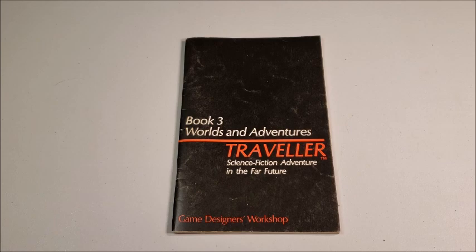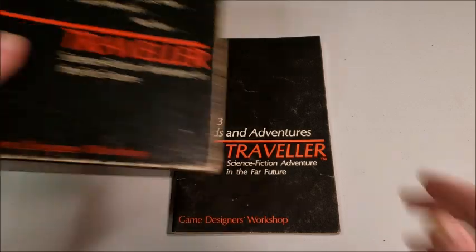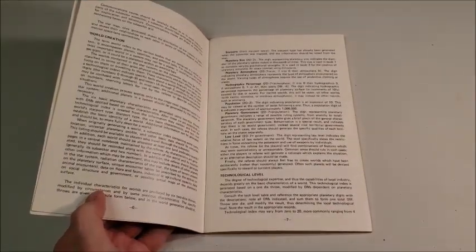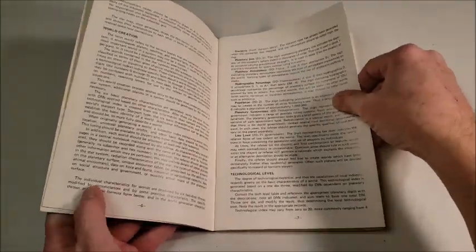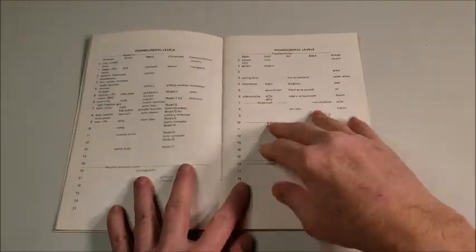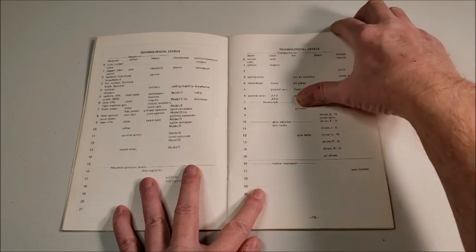We got our first look at tech levels in the box set from 1977 — the old famous Traveller, pre-Trader Beowulf made a call. Book three shows us technological level: the degree of technology expertise and thus capabilities of local industry. They vary from 0 to 20, and they go 4 through 10. We get a nice look at TAS Form 6, with technology levels listed for weaponry and transportation.